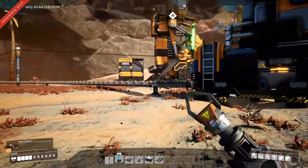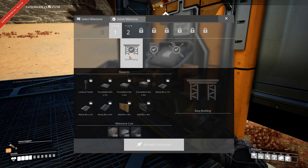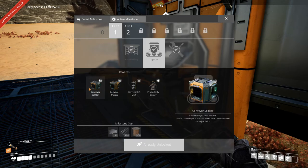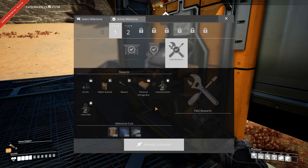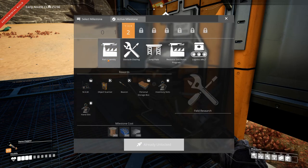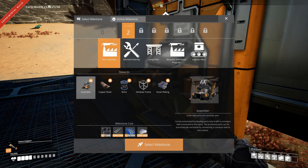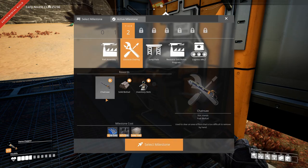I've unlocked base building, which we did in the first episode. Then I unlocked logistics because I needed the splitters - not the mergers or the lifts yet. Then I unlocked field research mainly because I wanted inventory slots. I did also unlock the MAM, so we need to build one of those at some point. We have a lot of milestones to go: part assembly will give us the assembler which allows us to make reinforced plates, rotors, module frames, copper sheets, and smart plating.